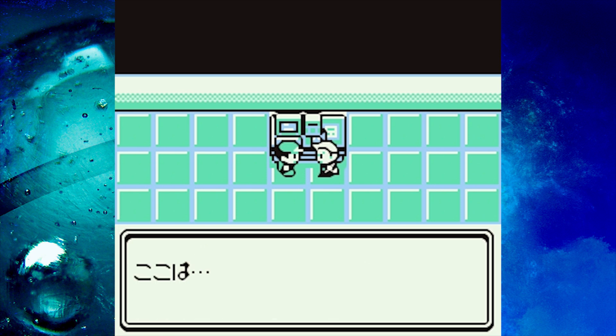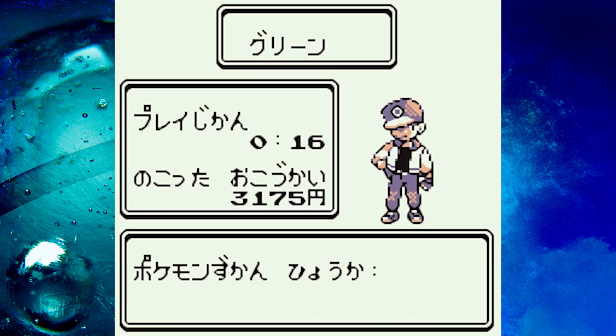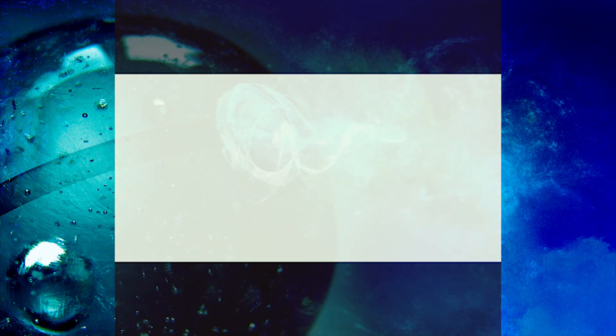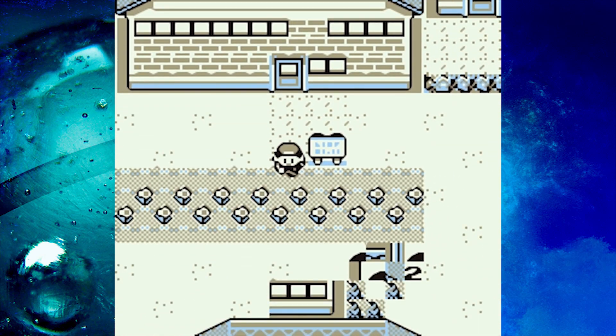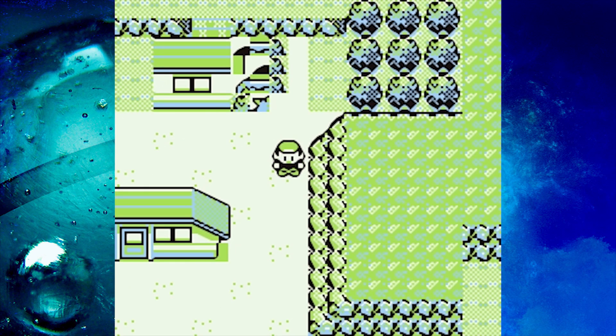Walk straight up and congratulations, you beat the game in no time at all. Everyone's proud of you. Of course, this glitch can teleport you almost anywhere — you just have to find the correct value and hope you'll be teleported somewhere you can walk. You'll probably end up in heavily glitched areas like this one, where I ended up getting stuck on nothing.